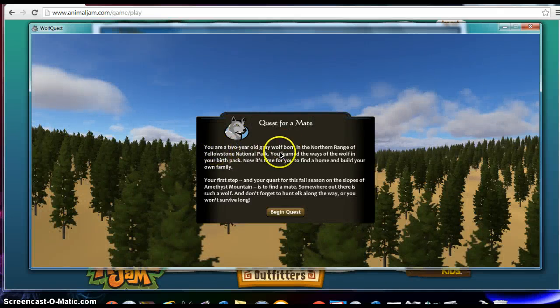You are a two-year-old gray wolf born in the northern range of Yellowstone National Park. You learn the ways of the wolf in your birth pack. Now it is time for you to find a home and build your own family. Your first step and your quest for this fall season on the slopes of Amos Mountain is to find a mate. Somewhere out there is such a wolf, and don't forget to hunt elk along the way or you won't survive long.